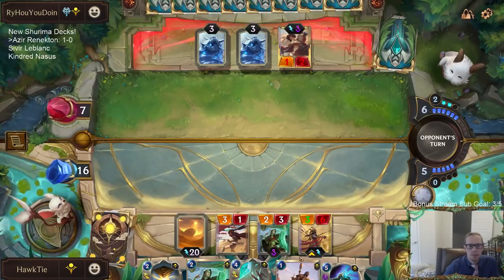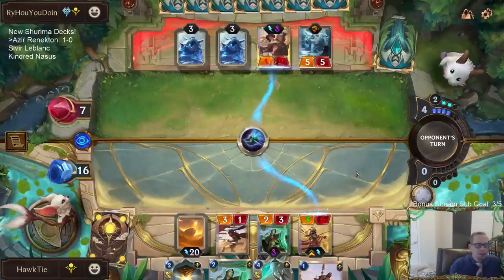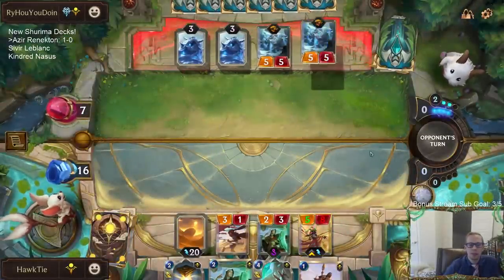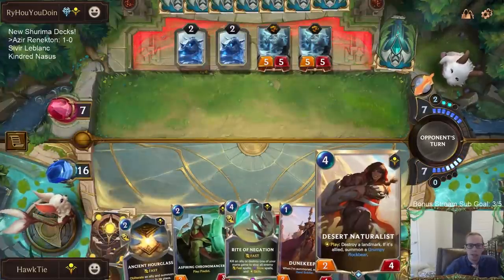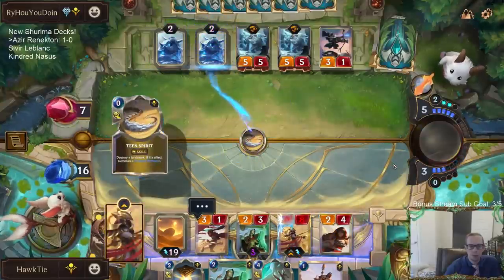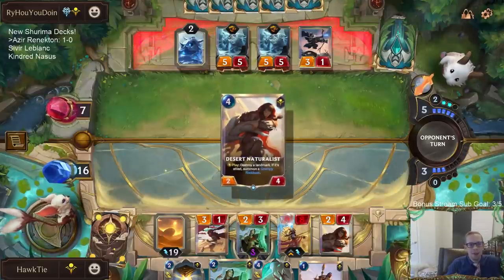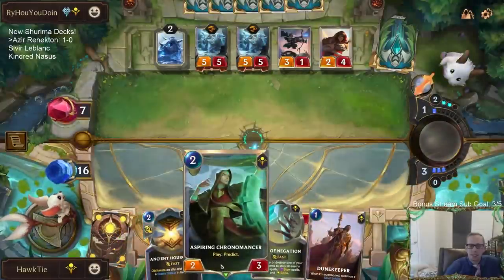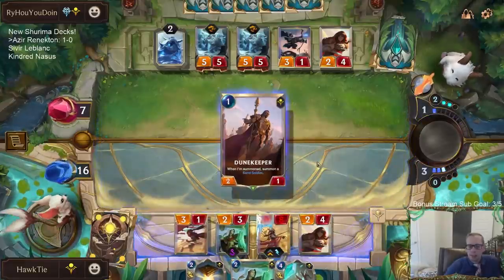They're at seven. I hope this works — hooray! All right, more plus two plus two everywhere for our champions. That's a good draw. We've been attacking a decent amount. That's an ally. This is at seven — let's go eight, nine.